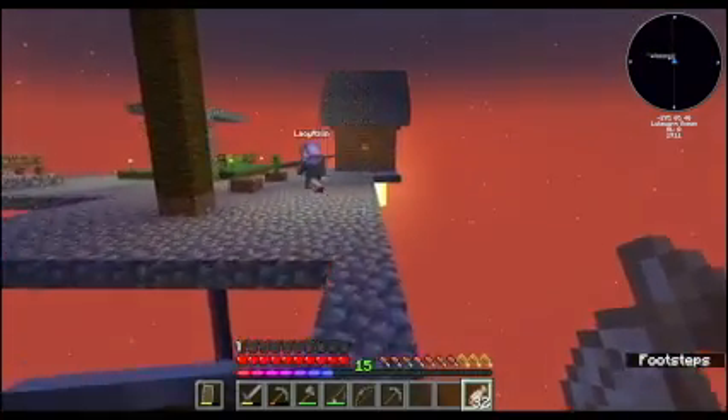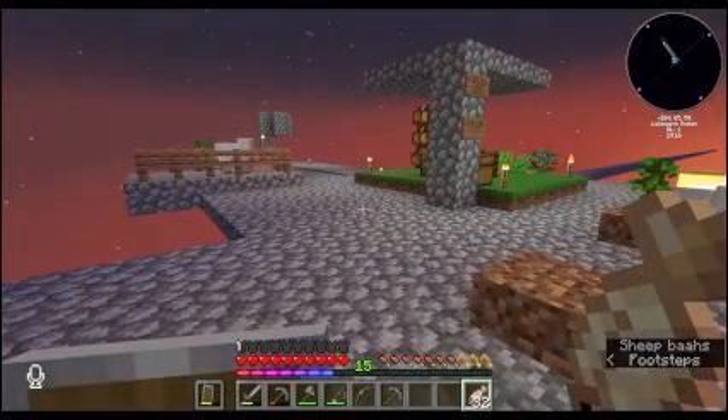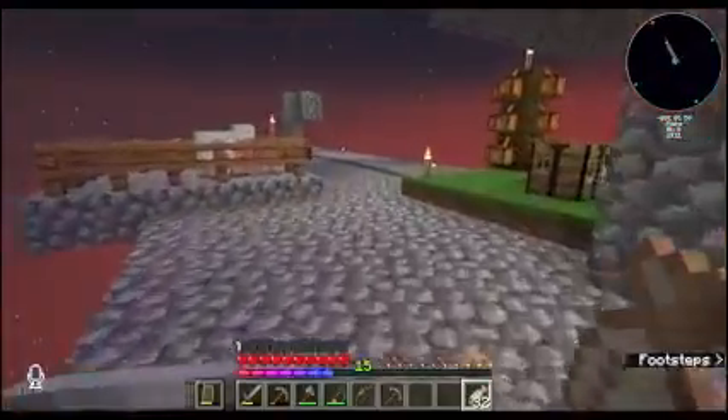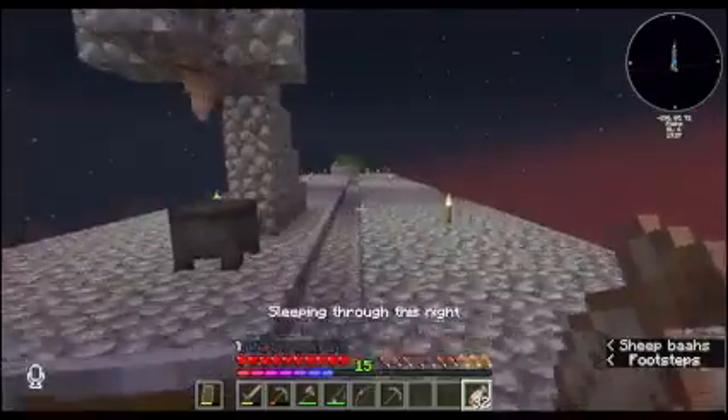If we can get enough iron for a second cauldron, we have now another thing of lava. I've got another dripstone set up, so that's something.